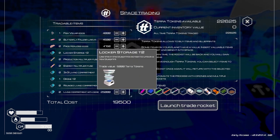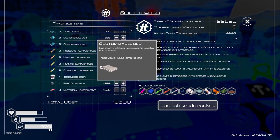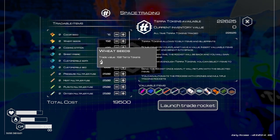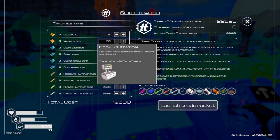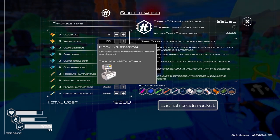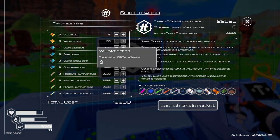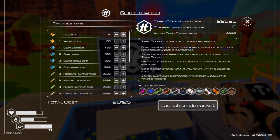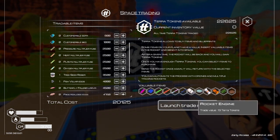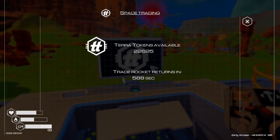19,000. Oxygen multiplier - those are just decorative though. Fabrics, cooking station - 400. Let's get that. Wheat seeds. Get the seeds, and that'll be good. Okay, let's launch it. Nice. It'll take a while for it to get back.